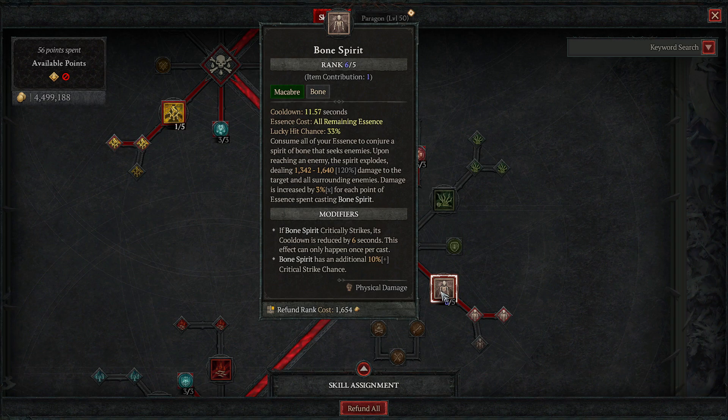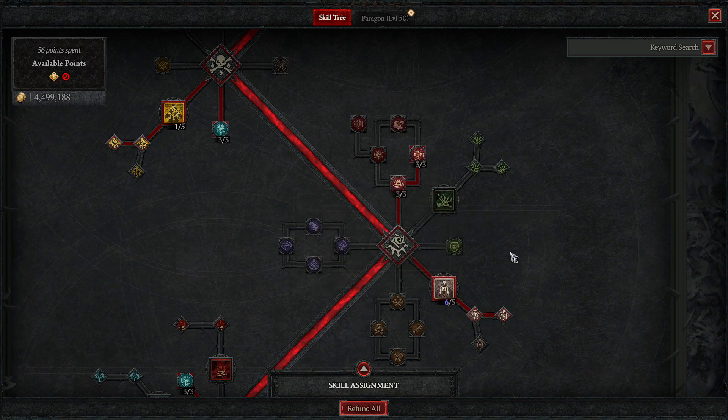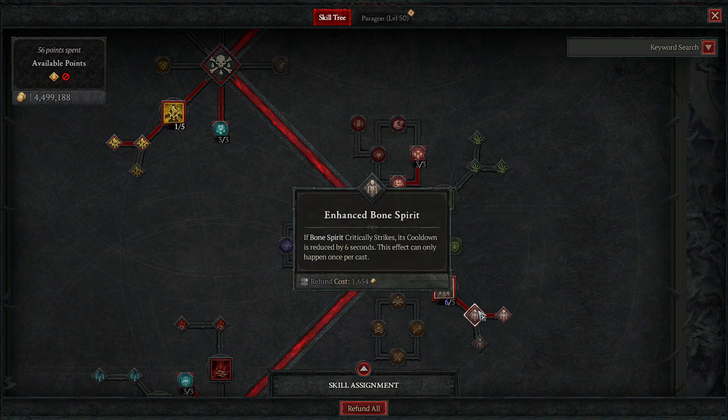The main damaging ability is Bone Spirit — this is one of the major cooldowns. This is why you want as much essence as possible, because when you use it, it uses all your remaining essence. A spirit goes out, targets enemies, and explodes doing massive AoE damage. The damage is increased by 3% for each point of essence spent — so with 100 essence that's 300% increased damage. If it critically strikes, the cooldown is reduced by 6 seconds, bringing an 11-second cooldown down to 5 seconds.